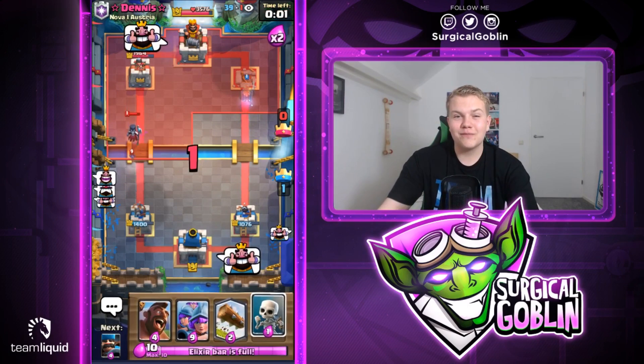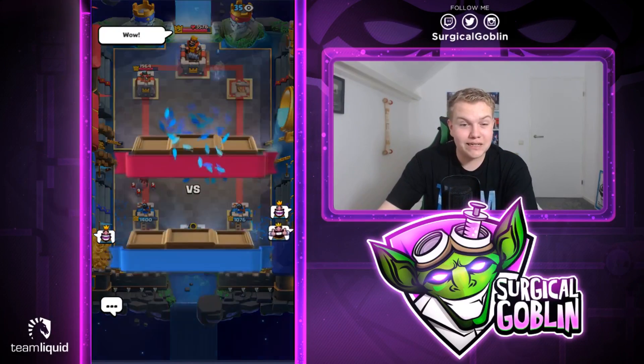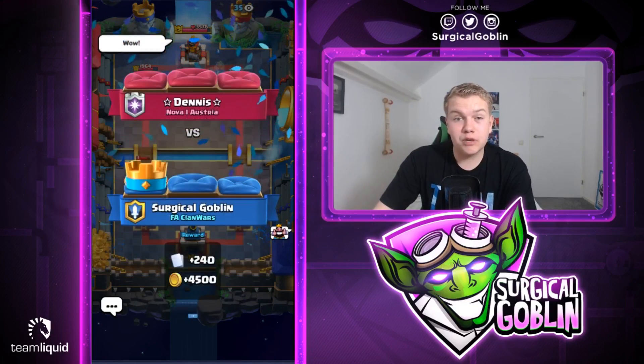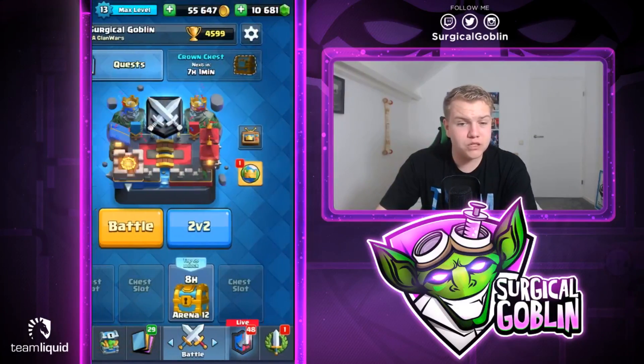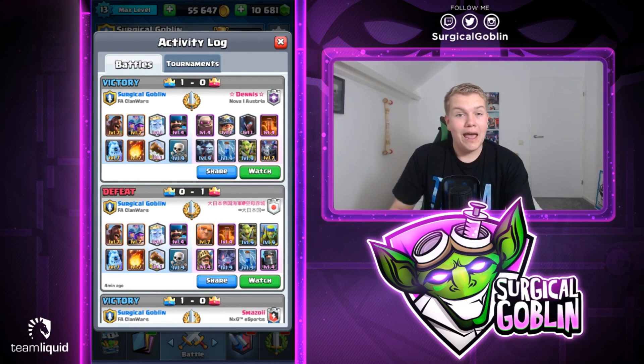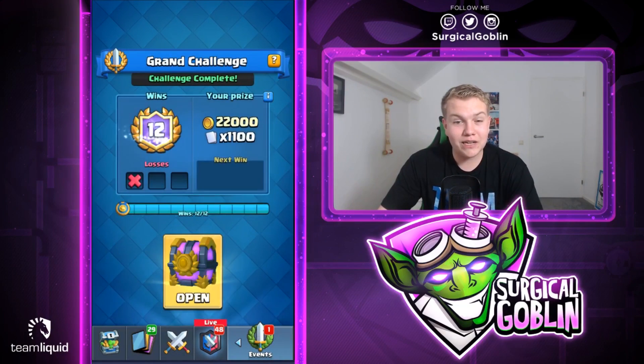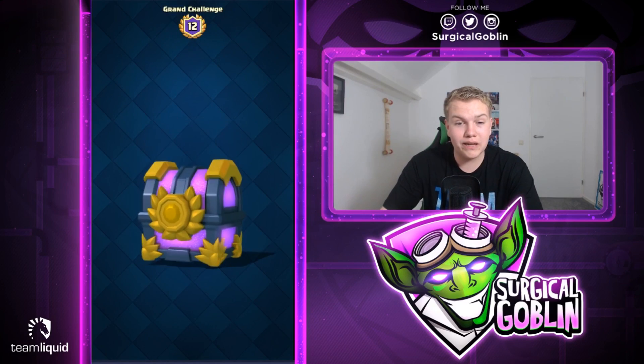Good game! Let's give him the well played and thumbs up. That was awesome guys. Unfortunately we did lose once with the number one deck against Giant Double Prince, but we were still able to beat the Golem deck. Even though Golem is a difficult matchup, the Hunter and Three Musketeers are such a good combination - he either has to Poison the Hunter or the Musketeers, and even when Poisoned the Musketeers get so much value. We're 12-1 in the grand challenge and we completed it!